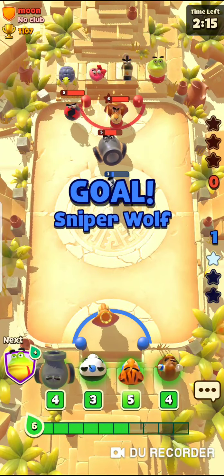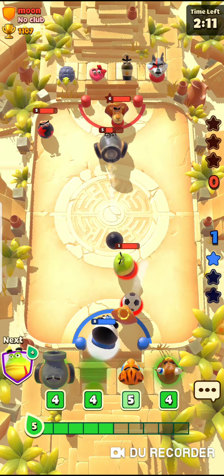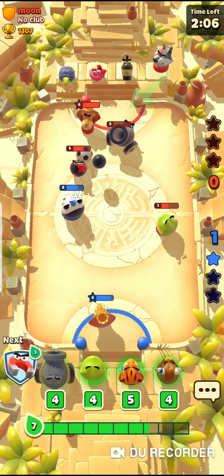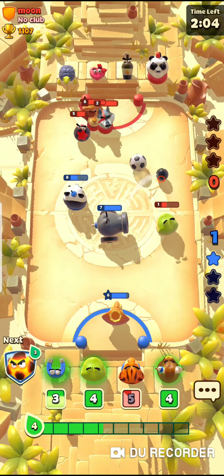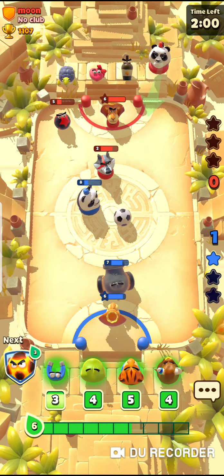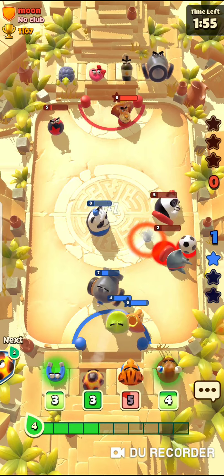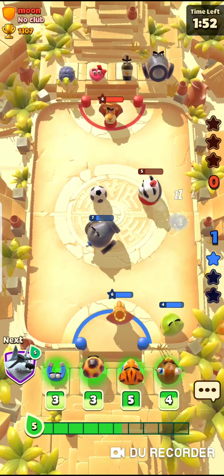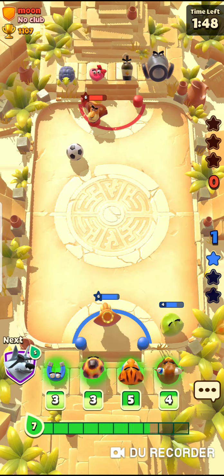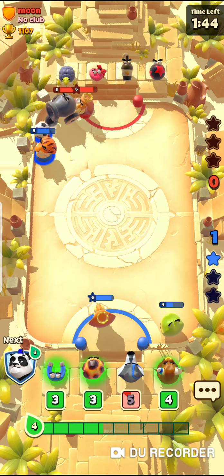There we go. That Sniper Wolf — use him. He's going to pass it to my dude; my dude's going to throw it over. I'm going to pull out the Cannon — because they got lots of dudes out, he's got AoE. That Sniper Wolf is deadly, I'm telling you. We'll pull out him — he's pretty good. He jukes, jukes and shoots.